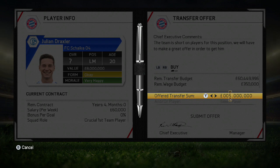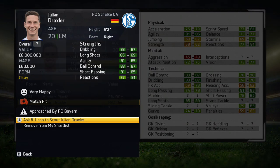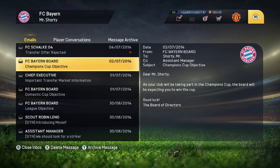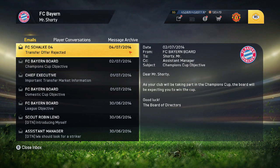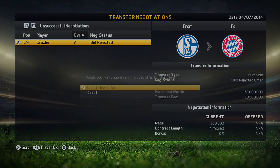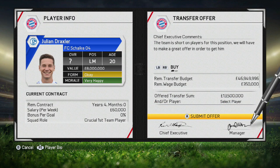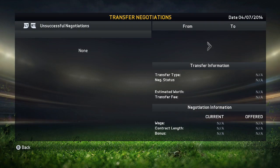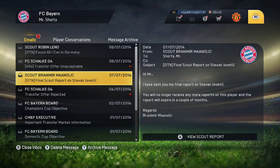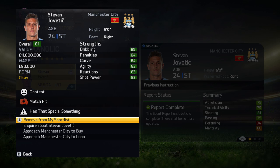There really isn't anyone I want coming in to take a starting 11 spot — I'm going to buy players for backup. We're in Champions League and every competition, and it's going to be very tough to keep those starting players fit. Robben, Ribery, Lewandowski — I really need backup strikers and backup attackers in every position in case someone is on low fitness.